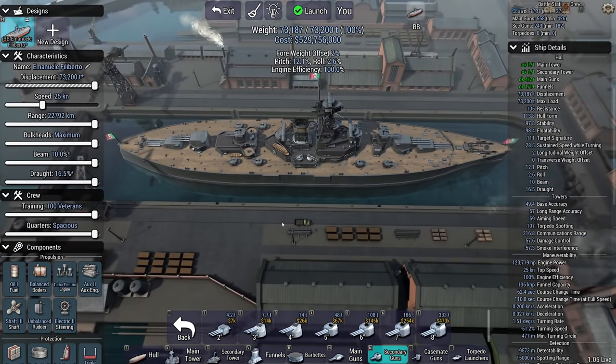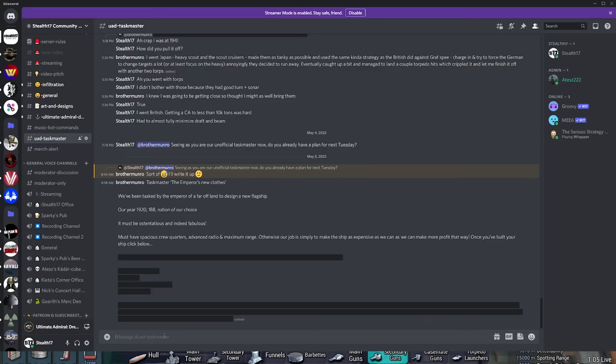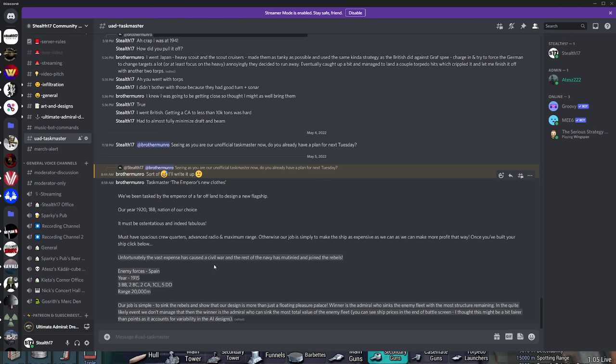Now let's reveal the twist. Wants to check — must have spacious crew quarters, advanced radio, maximum range, as expensive as we can. Unfortunately, the vast expense has caused a civil war, and the rest of the navy has mutinied and joined the rebels. Enemy forces: three battleships, two battlecruisers, two heavy cruisers, one light cruiser, and five destroyers. Our job is simple — sink the rebels and show that our design is more than just a floating pleasure palace. The winner is the admiral who sinks the enemy fleet with the most structure remaining, or who sinks the most total value of the enemy fleet.